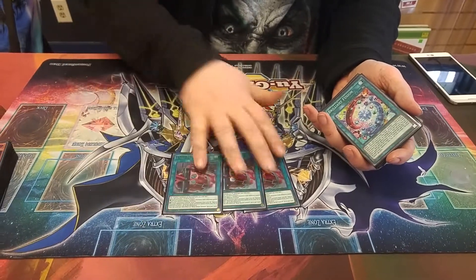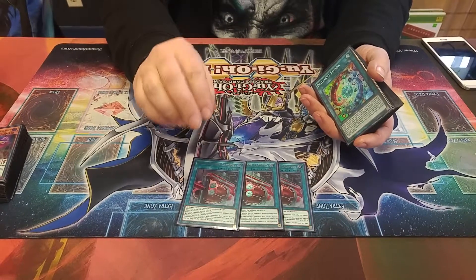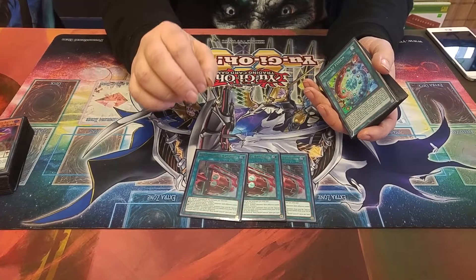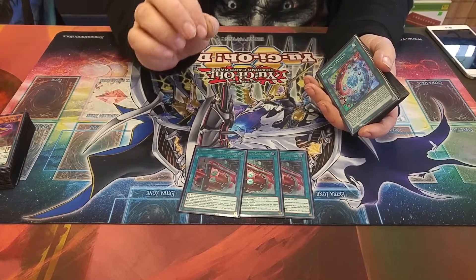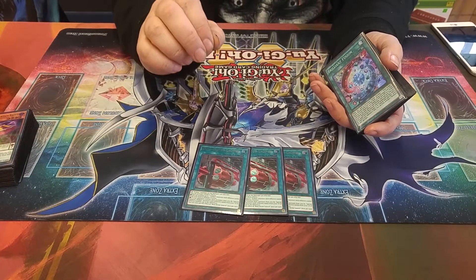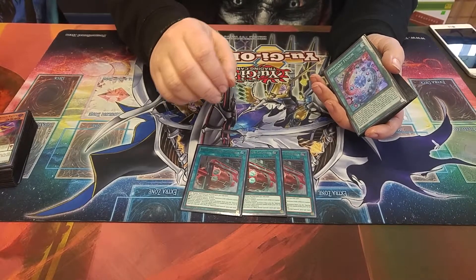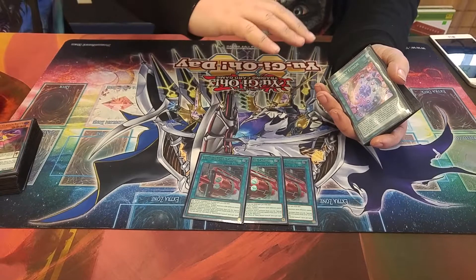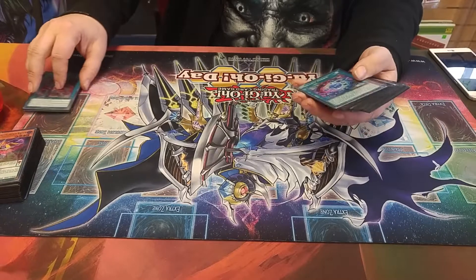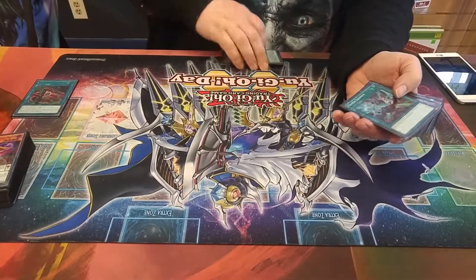On to the spells. We play the best field spell in the game right now: Boot Sector Launch. Its first effect lets you special summon up to two rockets from your hand with different names in defense. Its second effect is gnarly — if your opponent has more monsters on the field, you can summon up to the difference of rockets from your graveyard. Then you've got the three Brilliant Fusions, which is a must-have for the Brilliant Core.